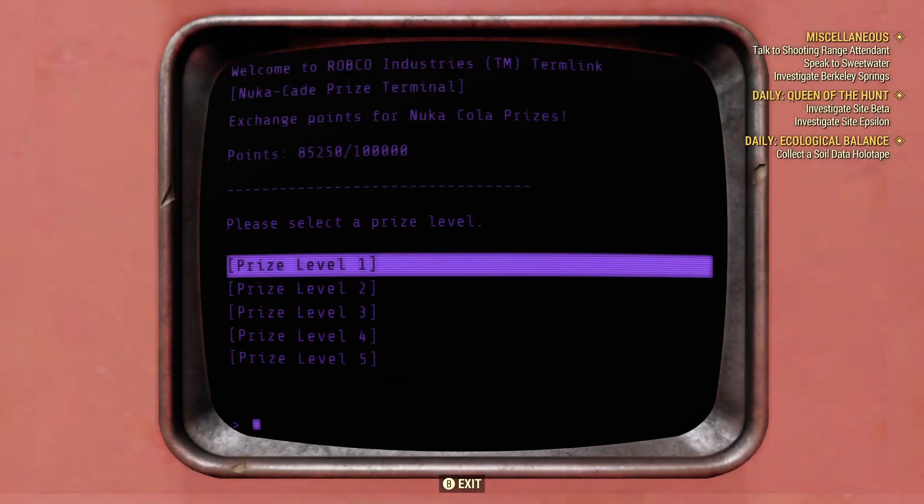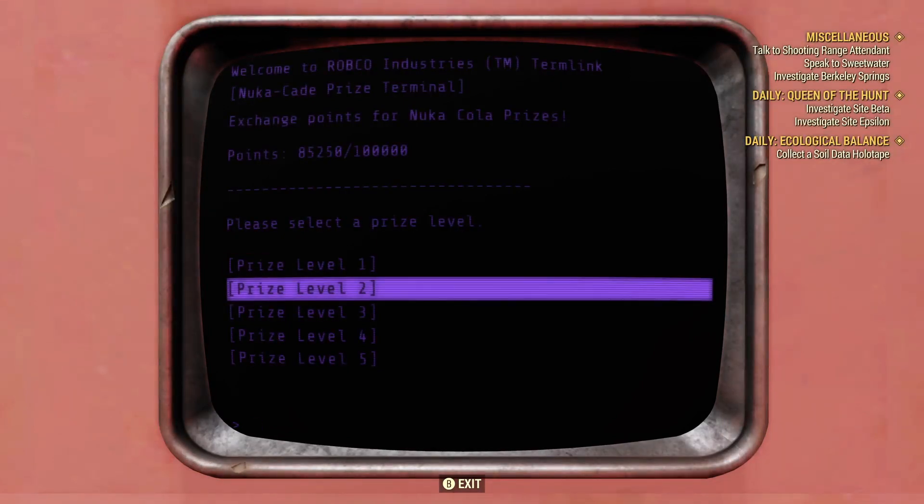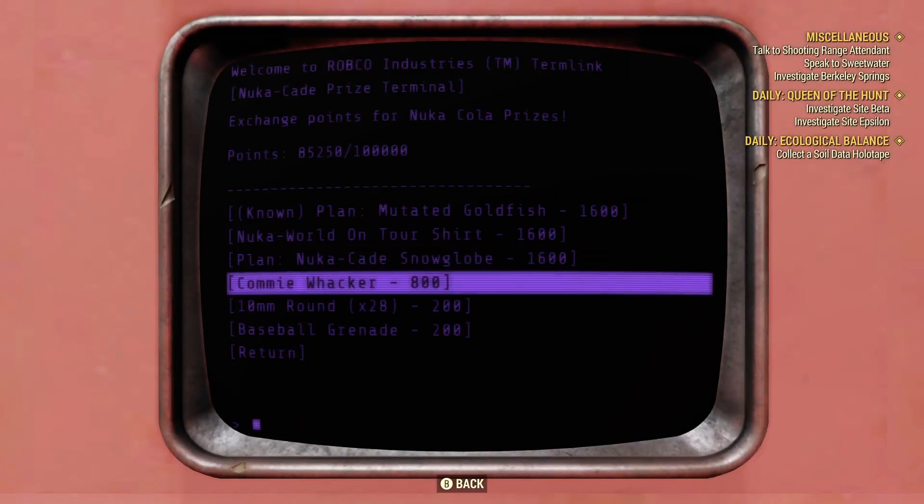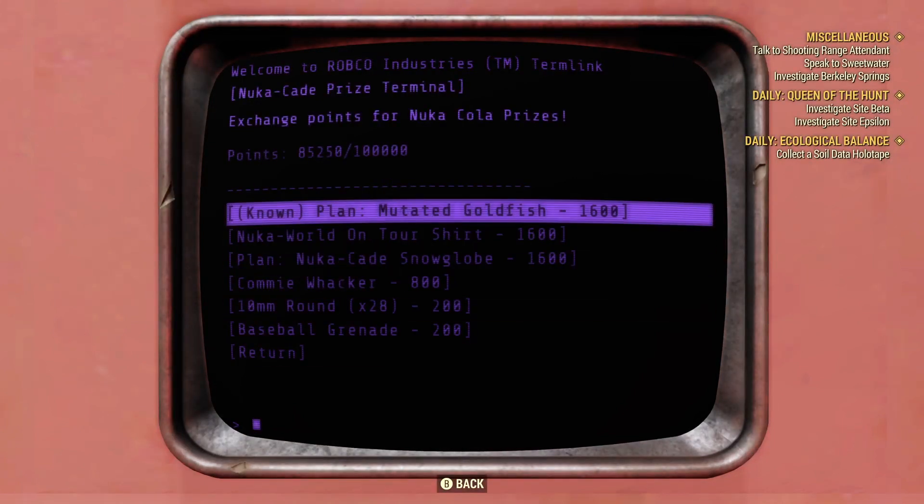Currently I have 85,000 points. Holy crap — 85,000 points. I've got to start spending these because the cap is 100k. We're going to be going to the prize level 2, and if you look in here — I've already bought it — but it's right here at the top: the Plan for the Mutated Goldfish, which is 1,600 Nuka Cade points.